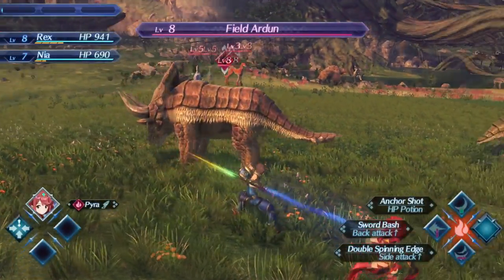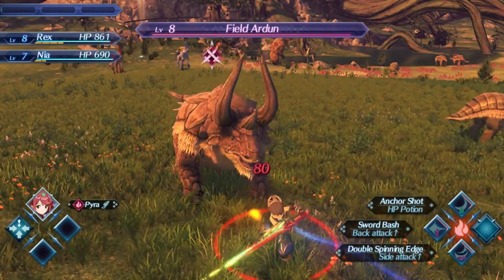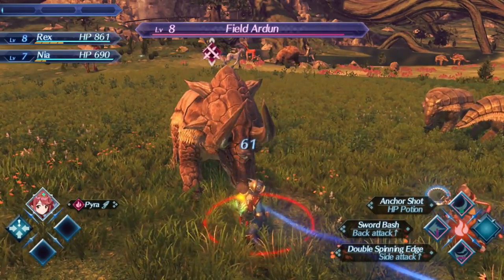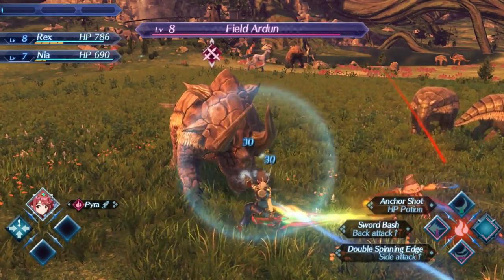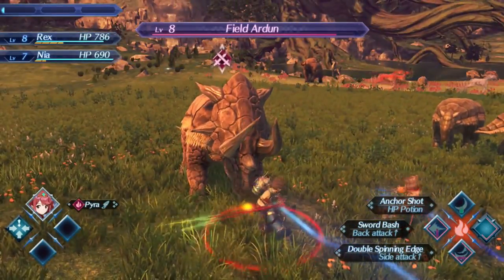Whenever I ran into these guys in Guar Plain, that was my first 'time to grind' point of my Xenoblade playthroughs. I would always field Ardun — I think that's right. The smaller ones are Armu, the ones without horns. When I got to Guar Plain and ran into Ardun and whatnot, I'd be like, 'All right, cool, time to start level grinding — just get up to a respectable level for the foreseeable future.'